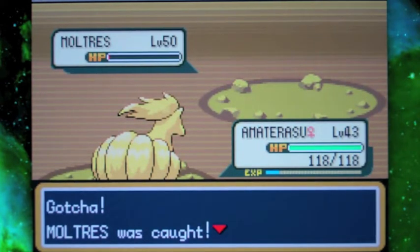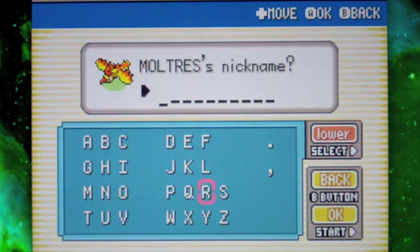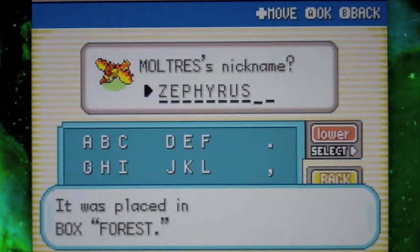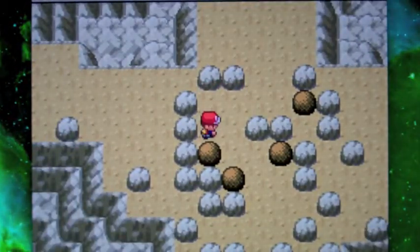Finally, we have caught all three legendary birds! Moltres has now been caught. I'm going to name it after the Greek god of the Western Wind — Zephyrus. Zephyrus is probably my least favorite of them. I don't really know much about the Greek wind gods. The only story about Zephyrus I know is about the courtship of Hyacinth, which is just a weird story. Yes, I did take Mythology.